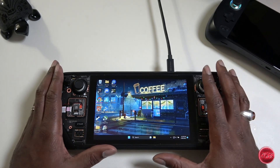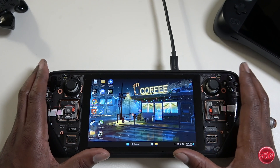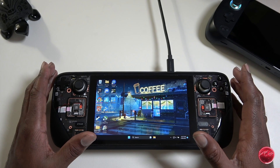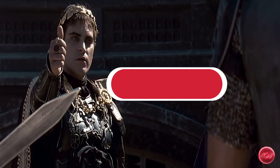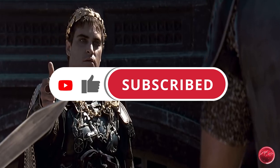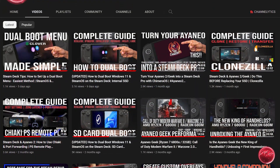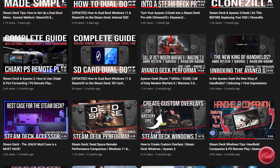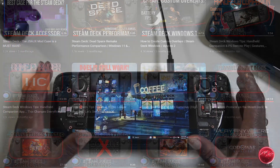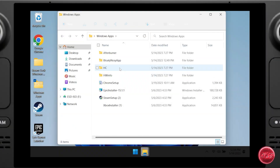But this video isn't about the ROG Ally or Armory Crate — today we are focusing on the Steam Deck and how to have the best possible experience in Windows, and to achieve that I believe Handheld Companion is an absolute necessity. If you guys enjoy this type of content and would like to support the channel, please hit the like button and consider subscribing so you don't miss out on future content. We cover tips, tricks, and gameplay performance for the Steam Deck as well as other handhelds such as the AYA Neo and the soon-to-be-released ROG Ally.